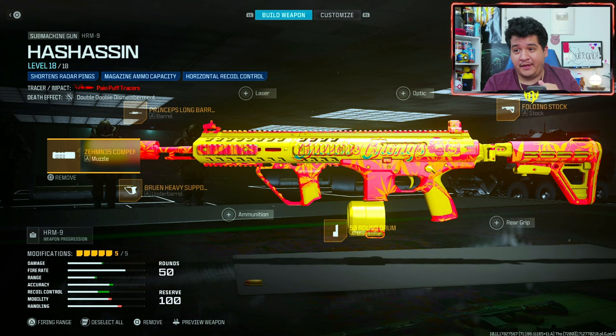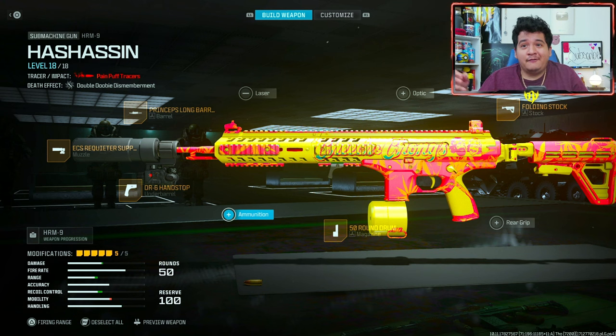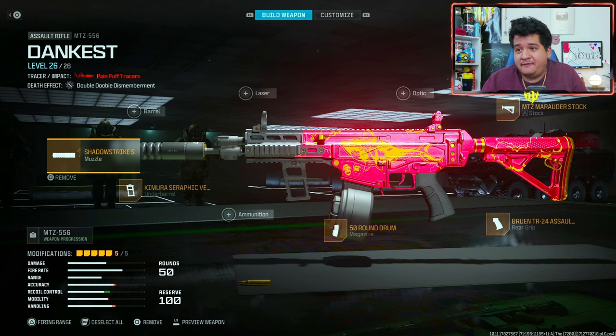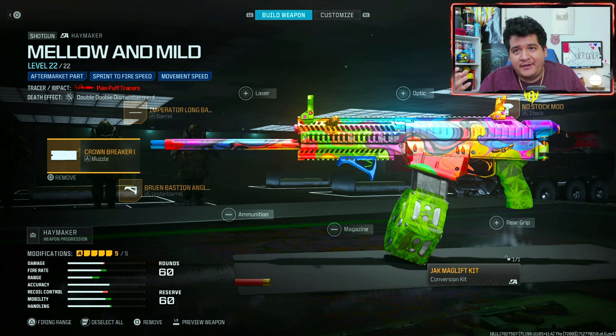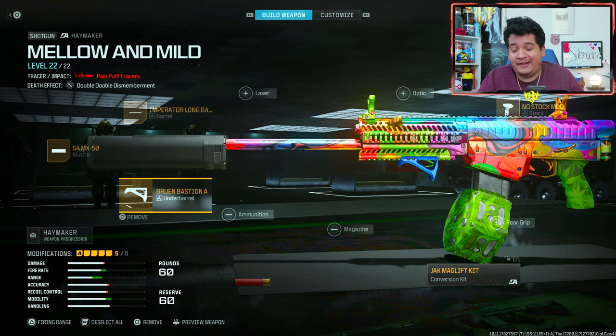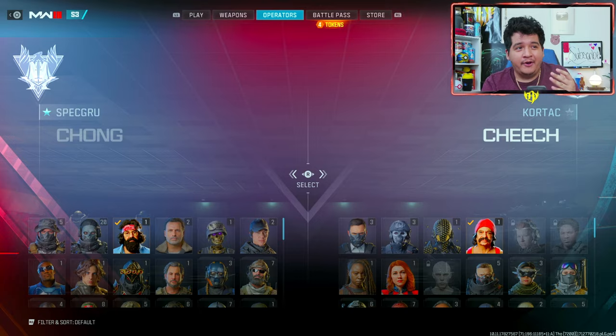Here are the base blueprint attachments for the HRM9 Hash Assassin, and here's the meta class setup — these blueprints are already super good and you don't really lose much of the look. Here are the base attachments for the MTZ-556 Dankest and the meta class setup — you lose a little bit of the look but put a camo on and it still looks pretty sweet. Here are the base blueprint attachments for the Haymaker Mellow and Mild and the meta class setup — all I changed was the muzzle; everything else stays because they already have a great class setup built in.